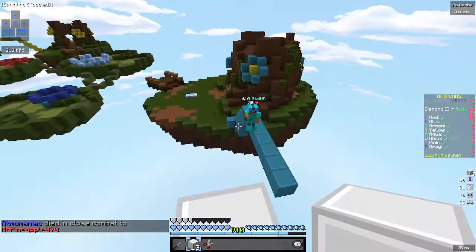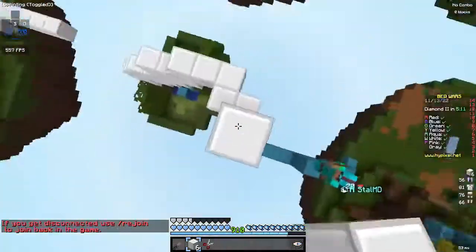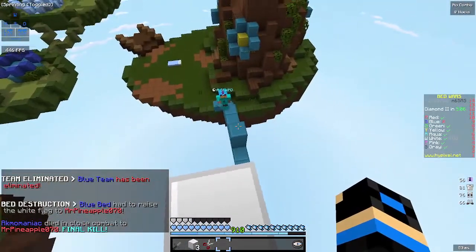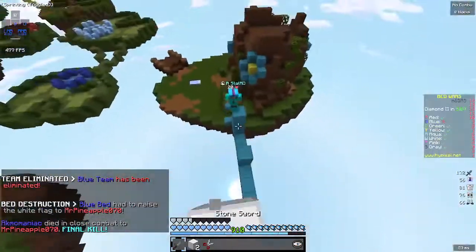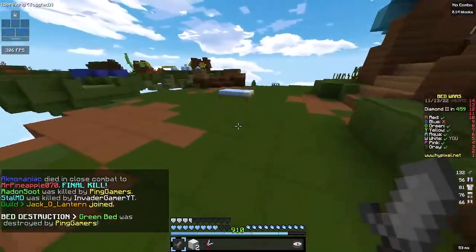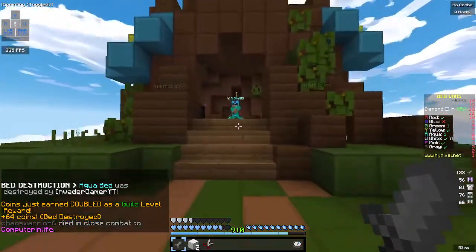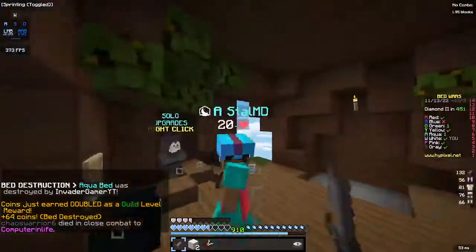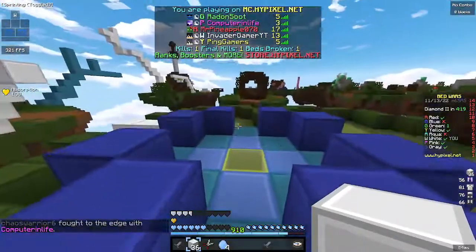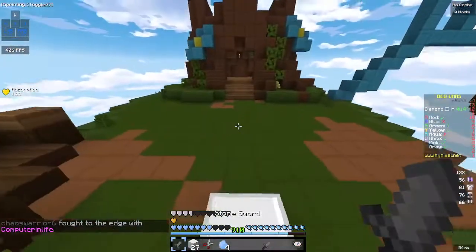Let's see what this guy's gonna do — okay, maybe like that. He's one hit away, there you go, his bed's gone. He's gonna be respawning and probably gonna buy stuff, which I cannot allow. Everyone can rush very fast on this map, which is kind of scary, but I guess that's just how it is on fast rush maps like these.